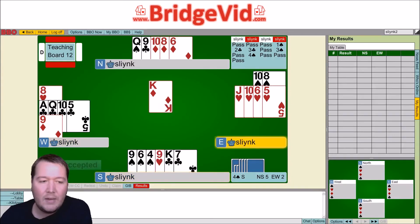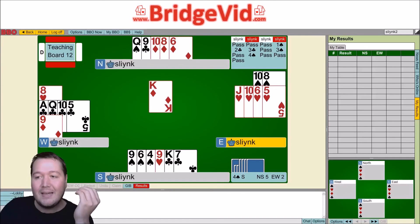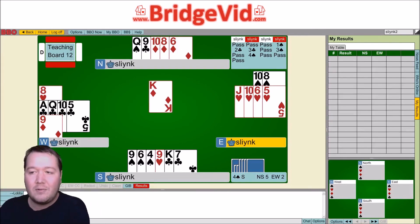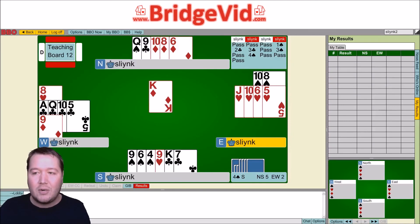This is a weird hand where you sort of trump-coup them — I don't exactly know the terminology — but it's a really cool hand where they can either ruff high and we ditch hearts, giving us the ability to draw trumps and continue running diamonds, or if they never ruff at all we just get to take all our discards. I thought this was a really cool hand for drawing inferences from the bidding to place the missing cards, realizing the king of spades is offside and our only hope is to drop the singleton king, and then doing this cool play with diamonds and trumps. Anyway, thanks for watching, hope you enjoyed this hand and I'll see you next time.